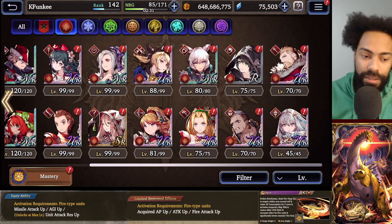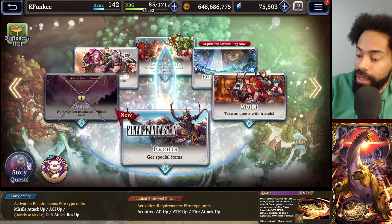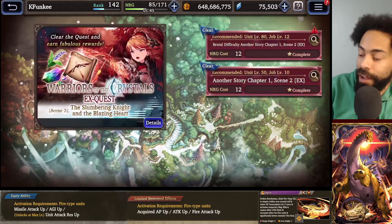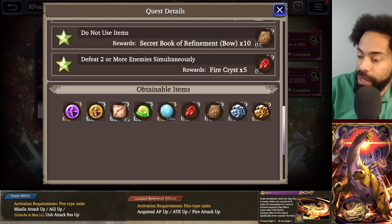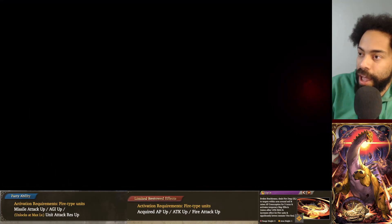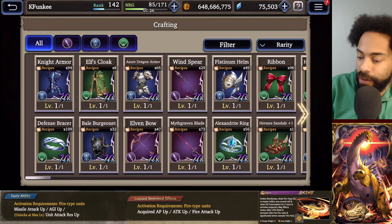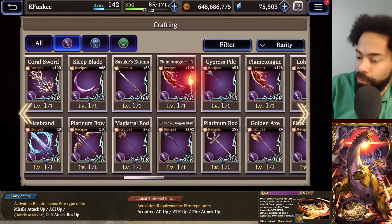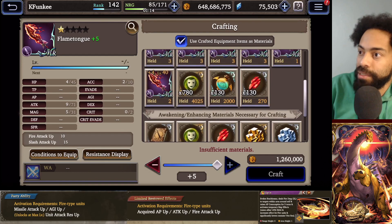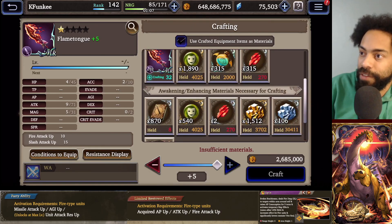One other slight bonus to fire accounts is that if we go into events, we actually finally have a way to farm fire Crystals. If we go here to the Setia Bow quest - fire Crystals - these are incredibly hard to get. I've been trying to get them, and the problem is if you have a Flame Tongue with a bunch of recipes saved up, the Flame Tongue event did not give a lot of those. I actually have enough to build four plus-five Flame Tongues. However, a plus-five requires 315 of those fire Crystals.